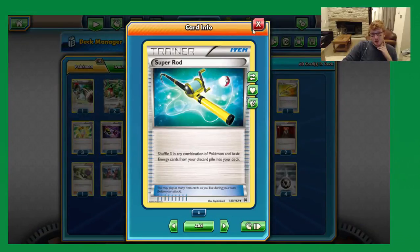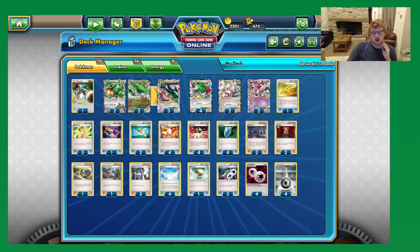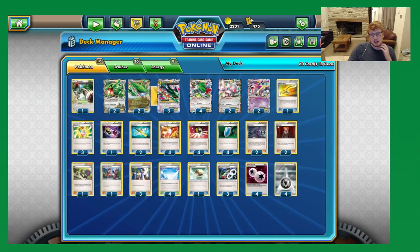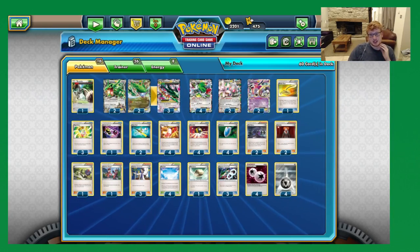We are playing two Super Rod. Obviously Sacred Ash has been rotated, which is unfortunate for Rayquaza. We're in this annoying middle ground before Karin is legal, where we're stuck with a slightly weak item to try and recover our Pokemon — which is a bit of a concern when people are going to try and play Parallel City to counter this deck. Two Super Rod I think is fine. One thing we notably don't have in the deck is Puzzle of Time, so we have to be very careful with these Super Rods.